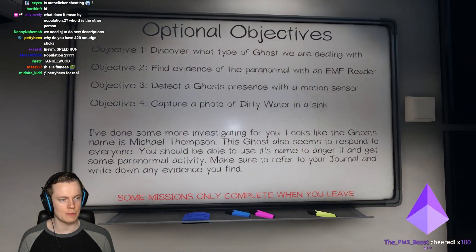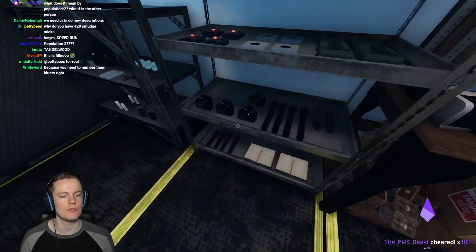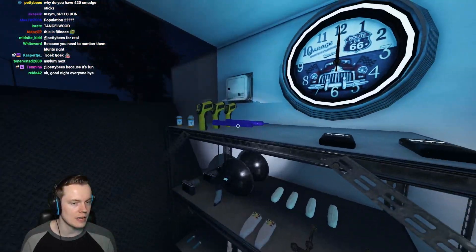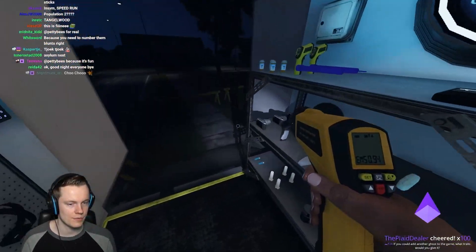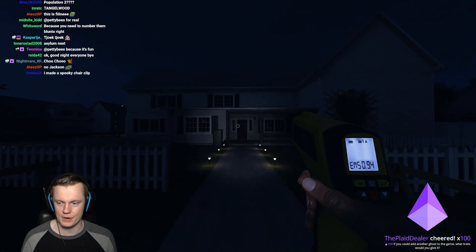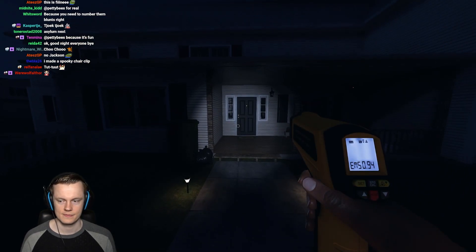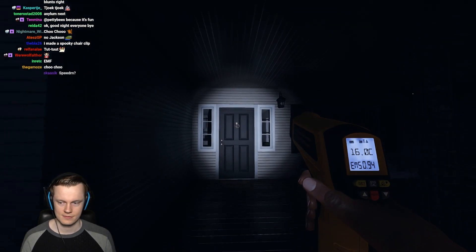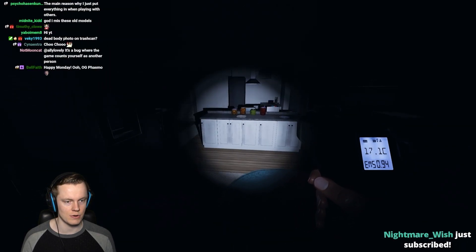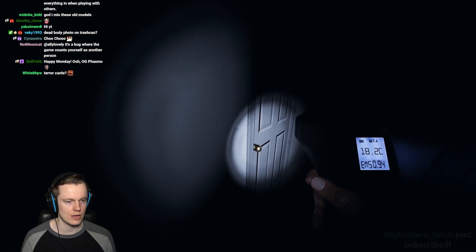Alright, we're here — we got Michael Thompson, EMF Freedom, Motion Sensor, and Dirty Water again. Can we finally do the dirty water, please? We've been getting it every game and we haven't been able to get it because the ghost just didn't want to do it. Oh boy, here we are — the old version. What's gonna happen? Speed runs? I can't even run. How am I supposed to speed run if I can't run in the first place? Huh — you ever thought of that one?